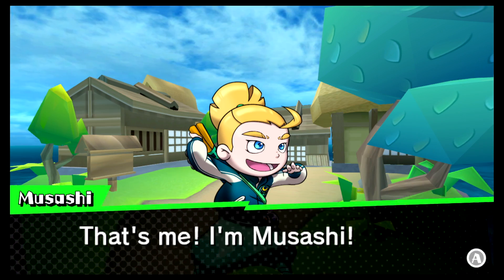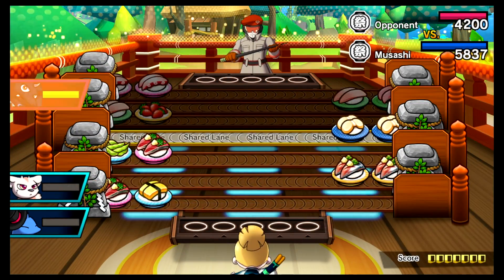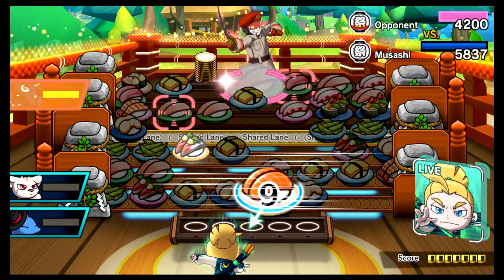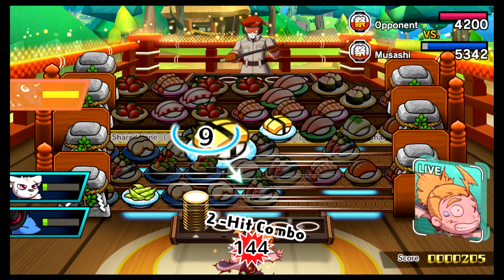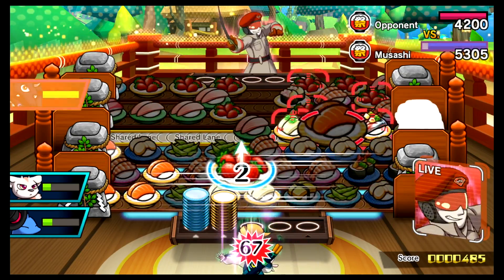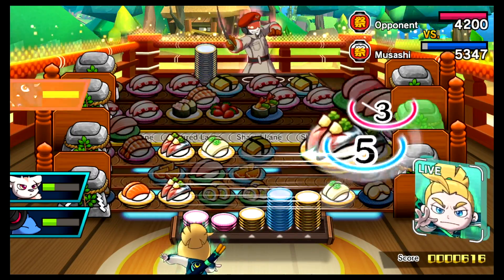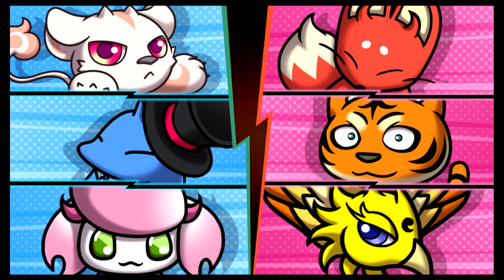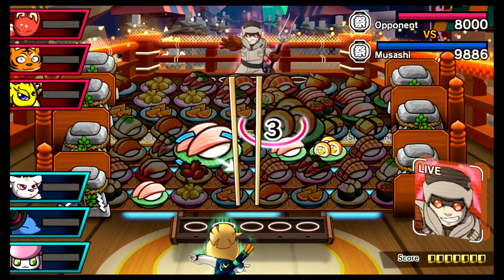Sushi Striker at its core is a simple chain-matching game with similarities to games like Candy Crush, but at a much faster pace. The game's main feature is its 200-strong levels. In each battle there are three lanes in alternating directions on your side of the battlefield, and your opponent has the same setup with a shared lane in between. On these lanes there are different colored sushi plates, and your objective is to link chains of the same colored plates together in the seven seconds you have per chain. Creating a chain stacks up empty plates in front of you, and flinging these plates at your opponent causes them damage — the first player whose life drops to zero loses the battle.